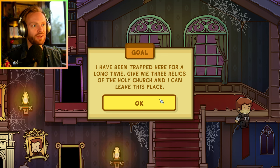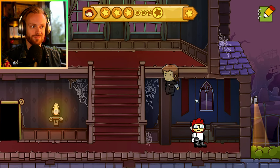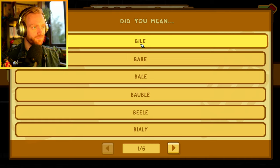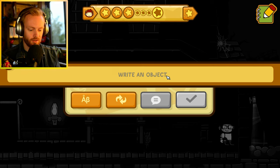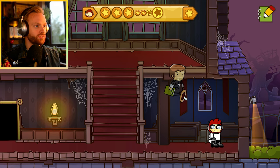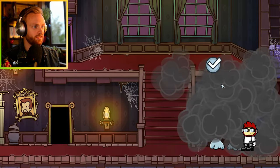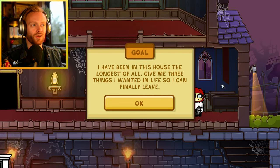'I've been trapped here a long time - give me three relics of the holy church and I can leave.' The holy church - there's no Bible. What's holy? A holy book! Oh that does exist! Angel - but what was the second thing? Okay whatever.